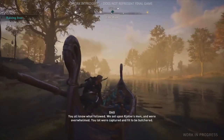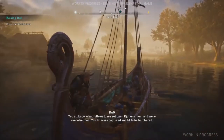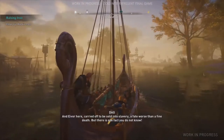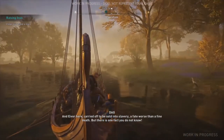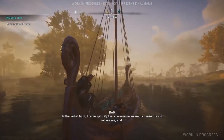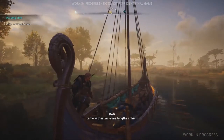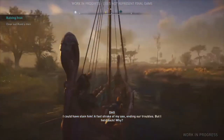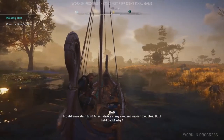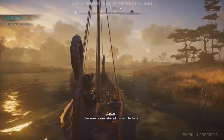Past Assassin's Creed games allowed for songs and things like that to be sung on ships. Will Valhalla have a similar version of that? We actually wanted the crew of your ship to become like your home away from home, so we added stories and songs into the ship. As the player is going around, you could have your crew sing a song as you row down the river. You can also decide, depending on who the raiders are in your ship, to hear more about their life. You can queue up stories and they'll give you a little bit more background on who they are, so you get to know your fighters as you're traveling around the world.